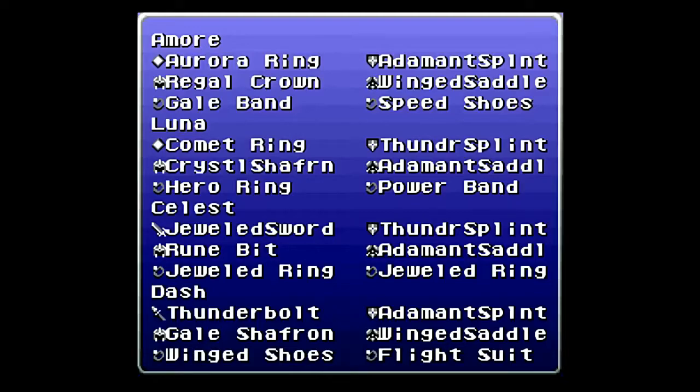I got the thundershields as opposed to the beige bits, because I don't want the splints for the lightning protection so much as the 50% wind protection — which the beige bit would have done anyway. As you can see, I have Kayden built up for speed because she's going to be on defense, while everypony else is going to be on offense.